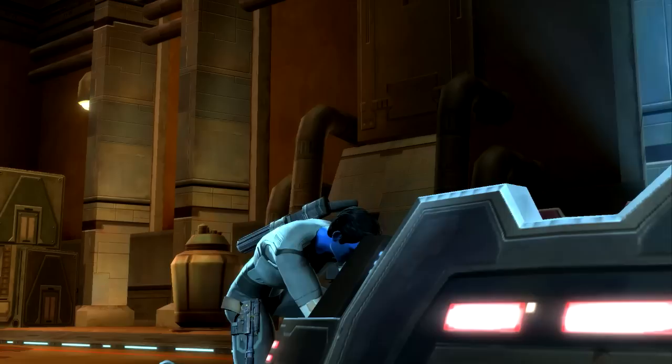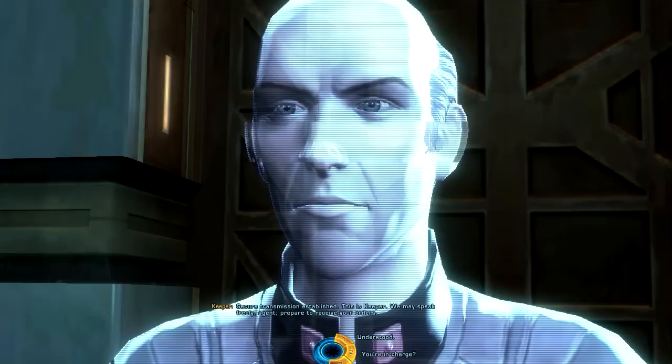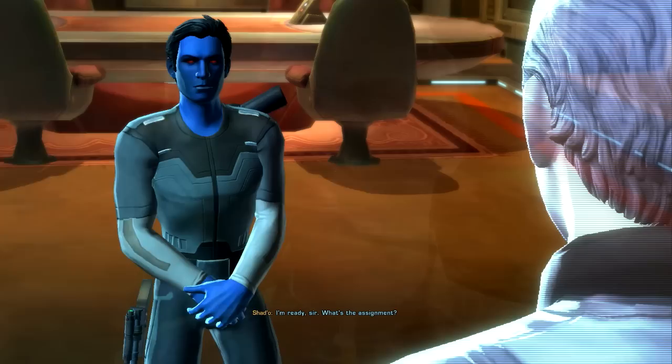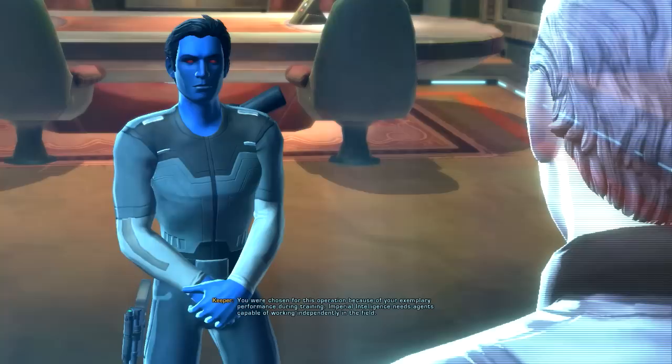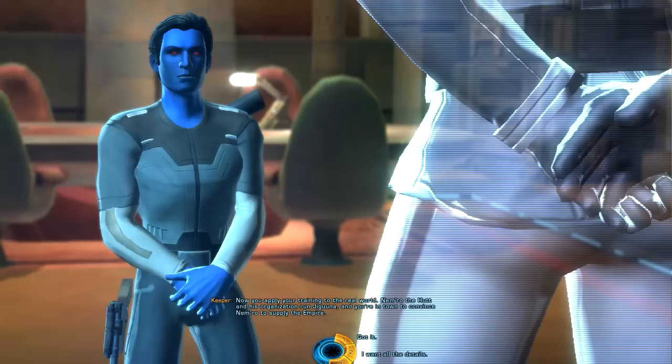Keeper contacts the agent: 'Transmission established, this is Keeper, you may speak freely agent, prepare to receive your orders.' I won't speak too much while the character is speaking during cutscenes, so you'll be able to hear what the NPCs and my character are saying. The assignment is called 'Ensure Subversion' — chosen for exemplary performance during training, Imperial Intelligence needs agents capable of working independently in the field.